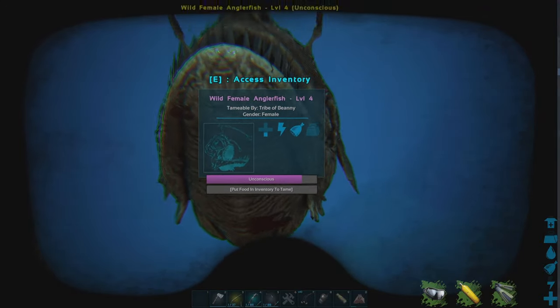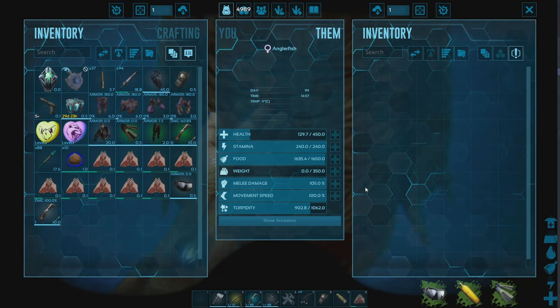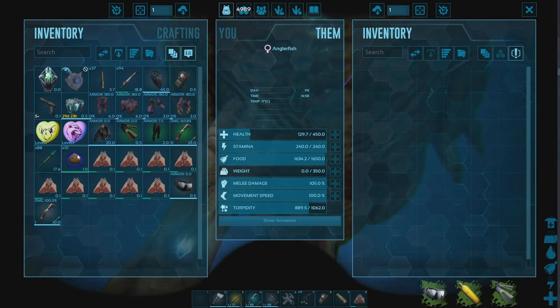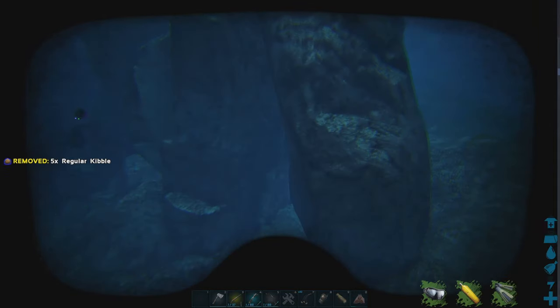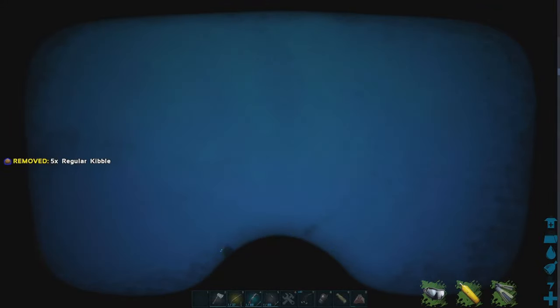You can feed this guy a total of pretty much a lot of things. You can mainly feed them meat — so raw mutton, cooked lamb, raw prime, cooked prime. But what we're going to feed it is some kibble, because it will tame it pretty quick. We'll wait for that guy to tame up and then do this one. So we're going to put kibble into this one and let them tame up.